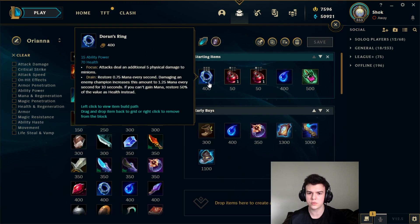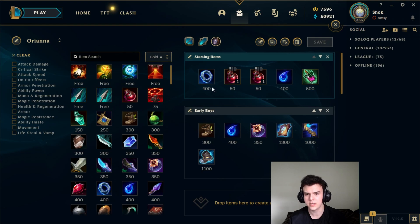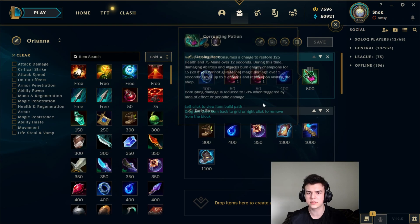Doran's Ring is if you really want to punish your matchup — it's the strongest early game. If you're in a winning matchup and not going to take much damage, you can start Doran's Ring and really pound your opponent with the extra AP and mana regen. Corrupting Potion is definitely your go-to. If you have Time Warp Tonic, you should always be going Corrupting Potion. In a skill matchup or even matchup, Corrupting Potion is probably going to be the best. It gives you the most sustain and it's the easiest to play. If you don't know what to buy, just start with Corrupting Pot.